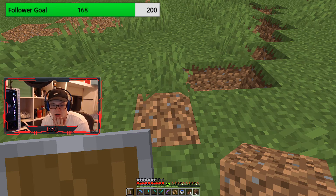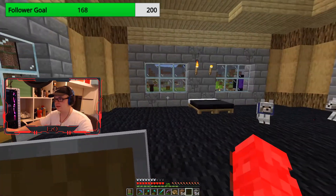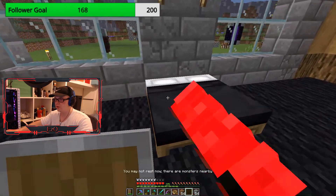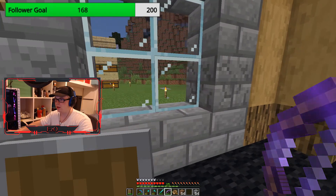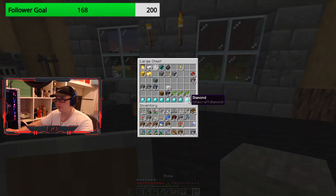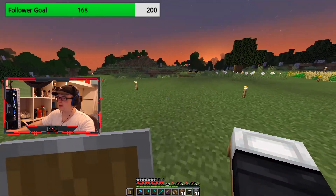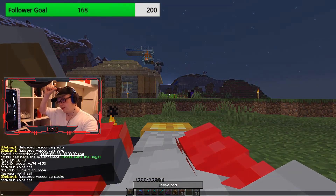Win over 8 diamond blocks, 10 iron blocks, enchanted protection 10, unbreaking 5, iron chest — nice man, big prize. Oh why, why must this happen now? Why is this gotta happen now? Ugh, that's annoying.